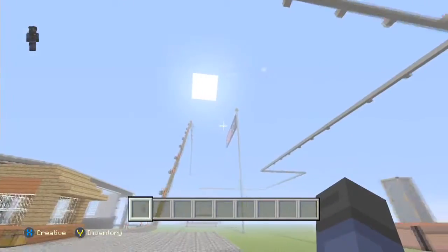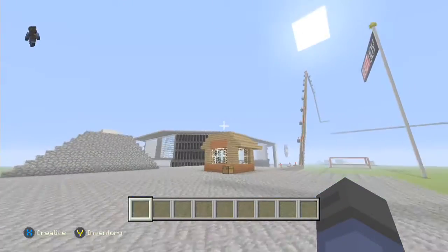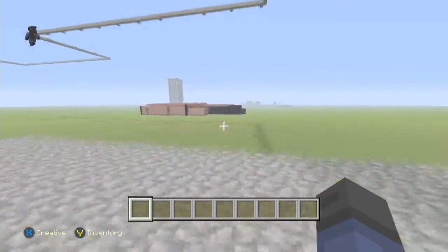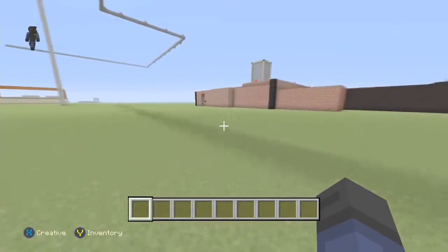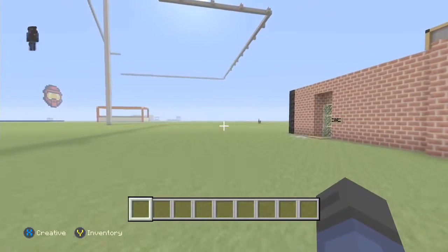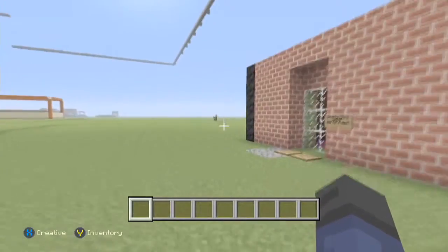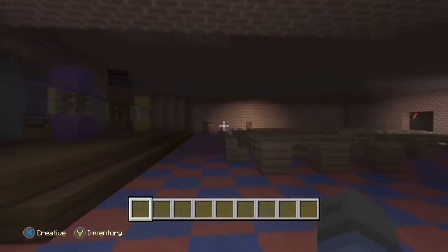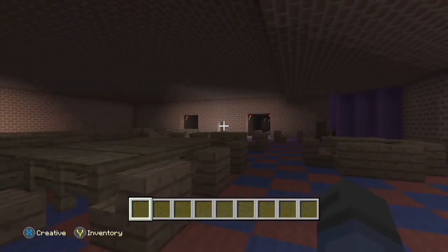This is a roller coaster that I built, a little admission booth with a villager, and this minigame that me and Cody built with an automatic door. And this is Freddy Fazbear's Pizza.